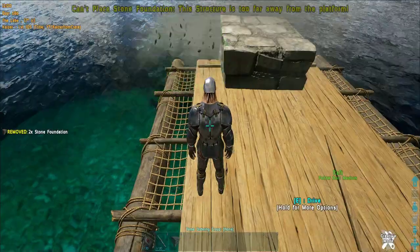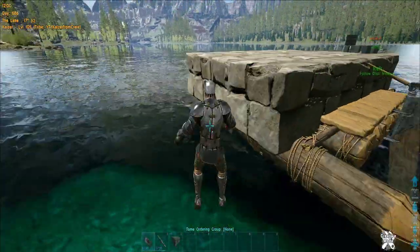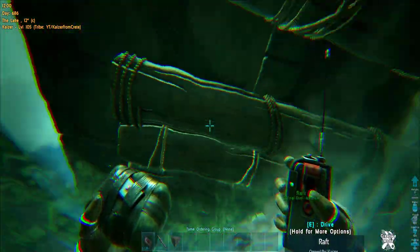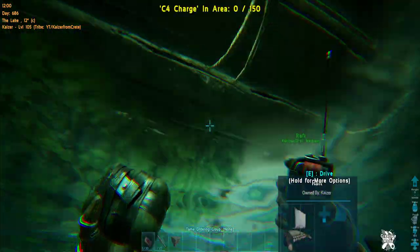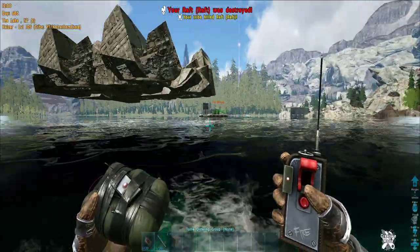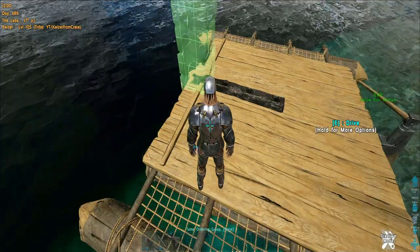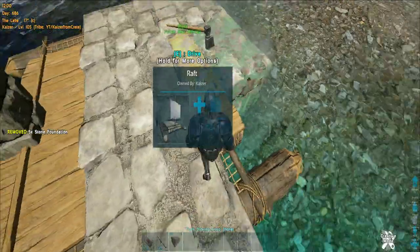This is why it's advised to cover your motorboat or raft with structures completely. You need to lower foundations to achieve that — if you just place foundations below, all your rafts will be exposed and C4s can be placed on them easily. I saw people found a way to lower foundations on rafts, but it leaves the raft surface exposed.